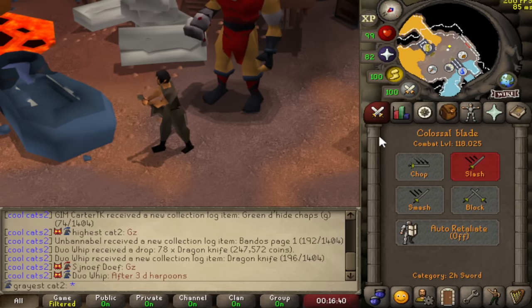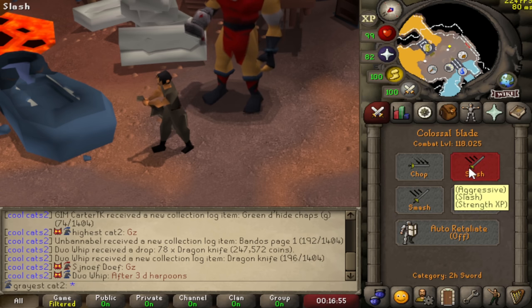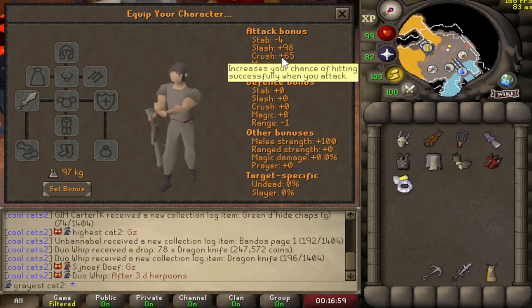As for attack options, the Colossal Blade has four: slash attack XP (accurate), aggressive slash XP for strength, a crush option for strength XP, and a defensive option. So if there are monsters weak to crush, you have that option, and you also have slash — though slash is much better with an accuracy of 98 versus 65.